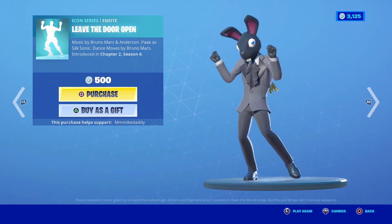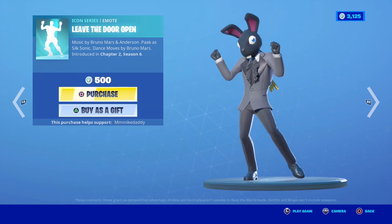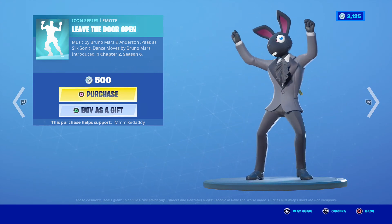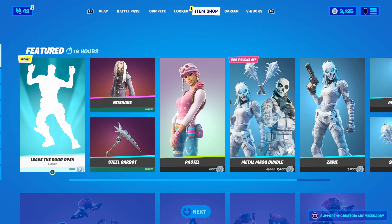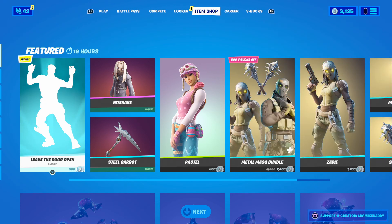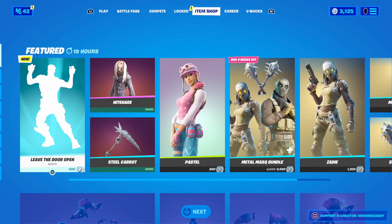That looks like everything today. You can get any and all of these items using code MikeDaddy — M-I-K-E-D-A-D-D-Y — in the item shop, and some of the proceeds will go to help support the show. I don't have a tip of the day prepared for you, so I'm going to skip it today — we'll come back strong tomorrow. I should be off a little bit earlier tomorrow because I'm starting work earlier, so hopefully I'll have more time to look up some tips for you guys. Make sure you join the Daily Fortnite Discord. Follow me on Twitch, Twitter, and YouTube — it's MikeDaddy on all of those. Head over to Apple Podcasts, leave a five-star rating and a written review for a shout-out on the show. Make sure you subscribe so you don't miss an episode. Until next time — have fun, be safe, and don't get lost in the storm.